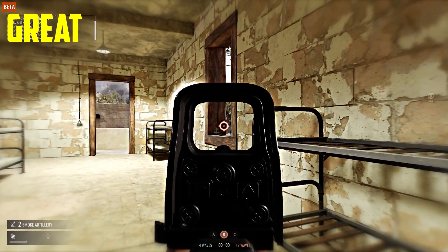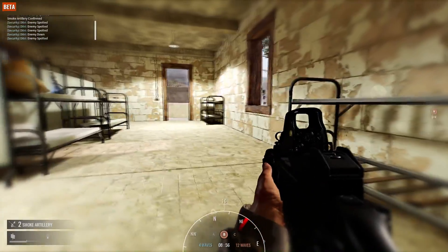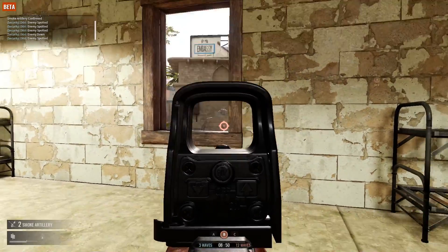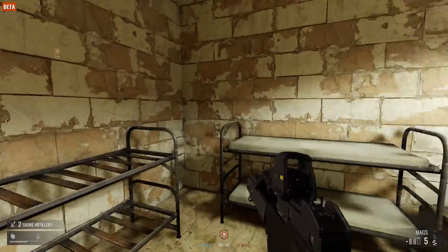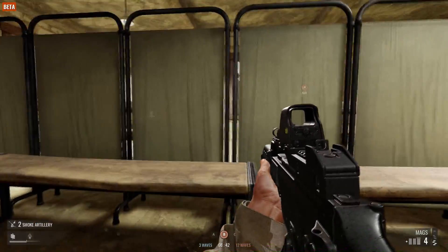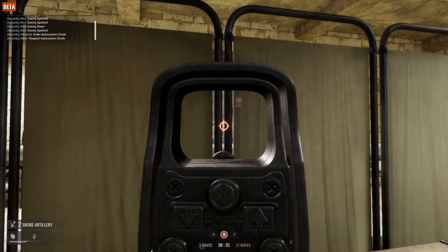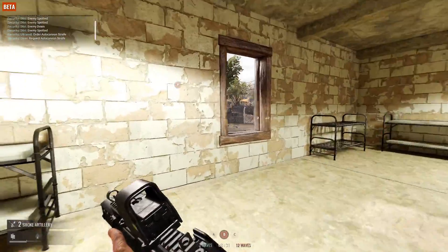As you play, you want to learn the best spots, because positioning is a big factor in Insurgency: Sandstorm. You can see me picking out this window trying to kill guys on the other side. I spot an intruder but fail to shoot him — he's still looking at the window. Instead of peeking the window again, I go beyond the curtains, and from there I can look at him and kill him, and he has no idea where the shooting is coming from.